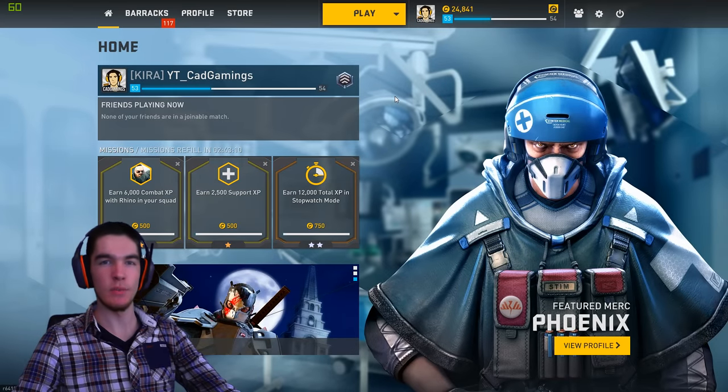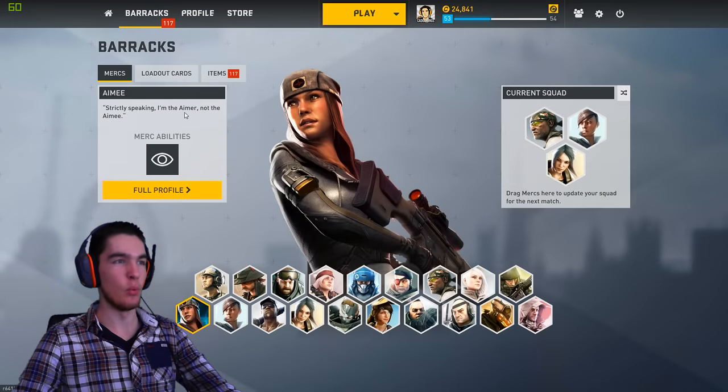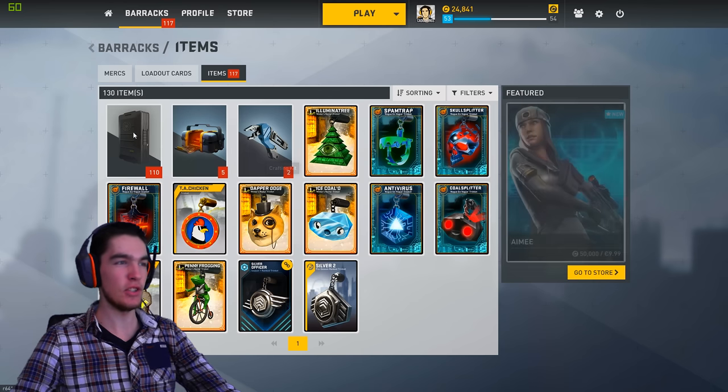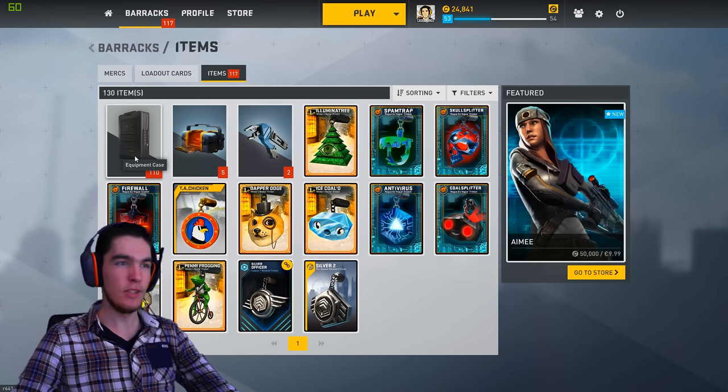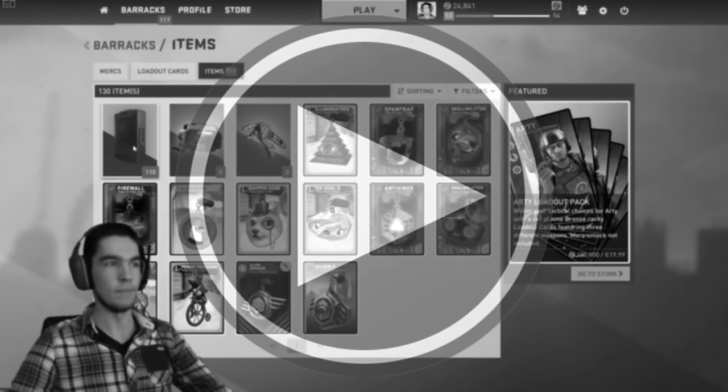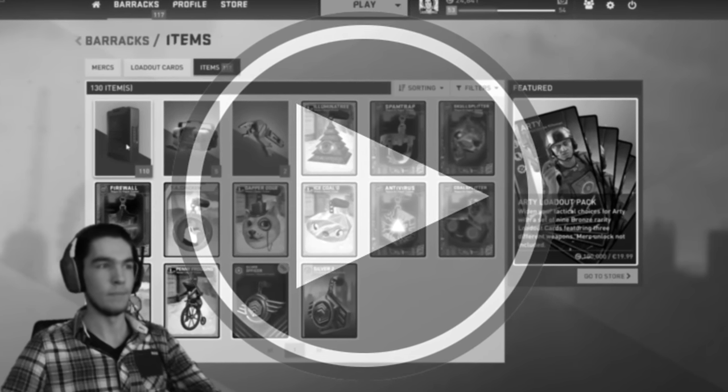Hey, what's up guys? My name is Tess and welcome back to another episode of Dirty Bomb. Today we are going to open 110 cases — just normal ones. I'm gonna spin 10 cases, the rest I'm gonna quick open. After that I'm gonna scrap all the useless cards and hopefully I'll have enough to craft two gold Kiras. I thought golds were 10,000 not 25,000, so only one gold.